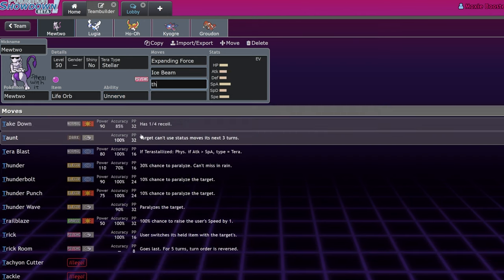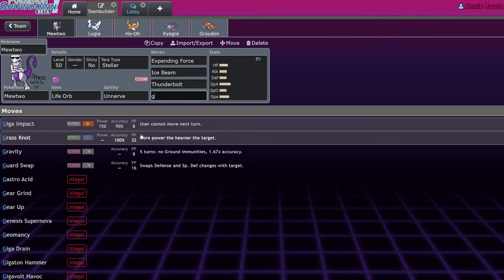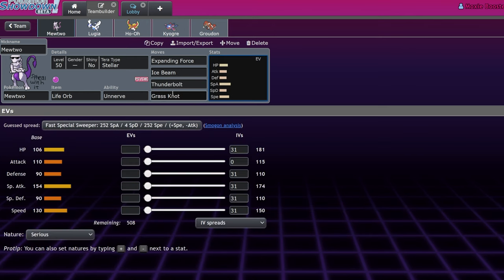Expanding Force is always going to be strong off base 154 Special Attack. Terra Stellar is going to be your best bet, maybe Life Orb or Choice Scarf. Expanding Force, Ice Beam, and then coverage into whatever's relevant. The only issue is it loses to Incineroar's Snarl, loses to Calyrex Shadow Rider — it just doesn't do enough. Its 130 Speed is really tough — it's literally slower than Fluttermane.